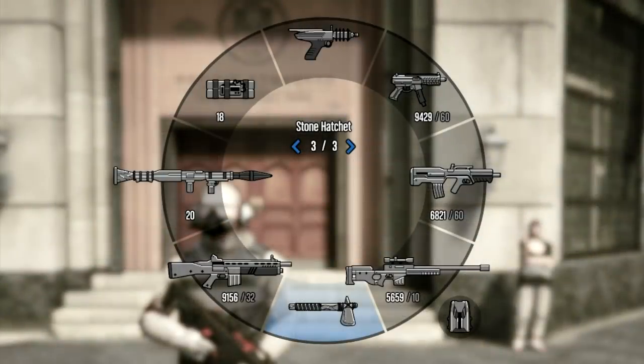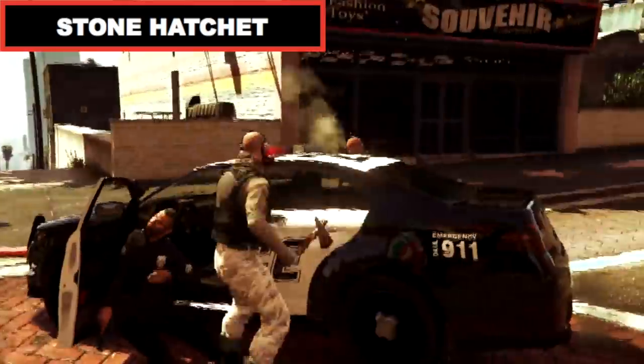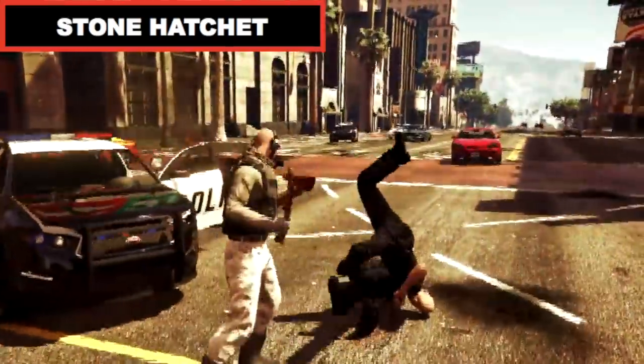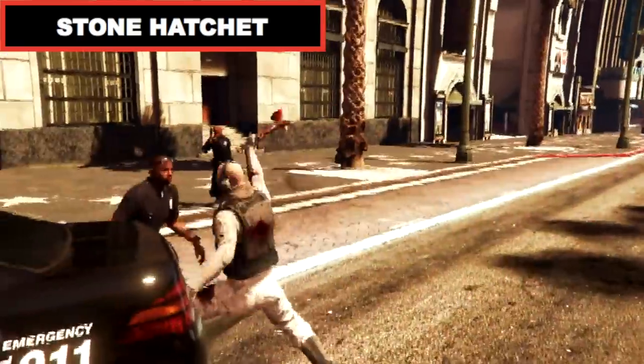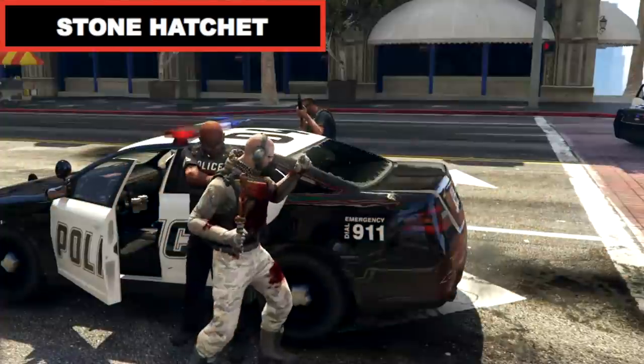For the melee weapons there is only one you need. When you strike an enemy with the Stone Hatchet, not only is it a one-hit kill, it will also grant you super strength. Much like Trevor's special ability in story mode, this will only last as long as you can keep killing with it in a short space of time before its power runs out.